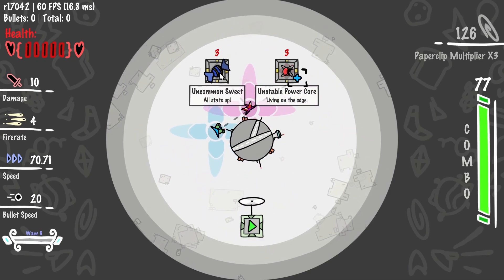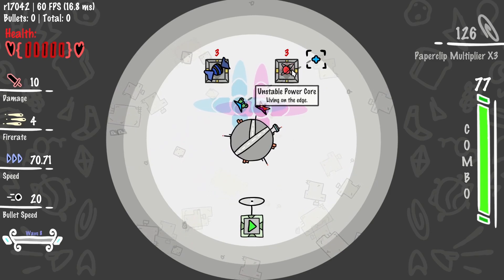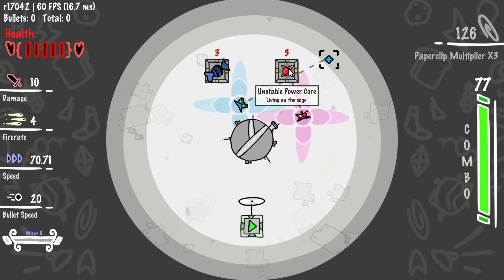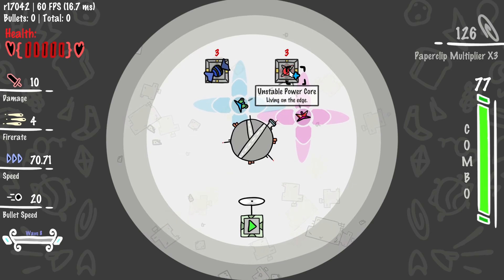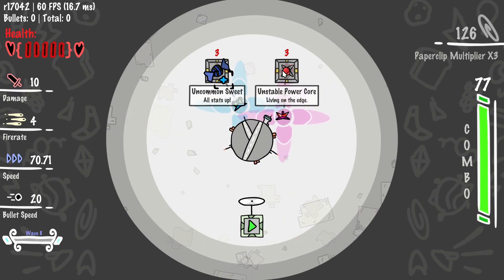Unstable power core, living on the edge, or all stats up. I feel like this is gonna be... Risk-a-brain. Risk-a-brain.